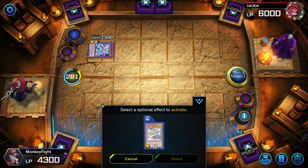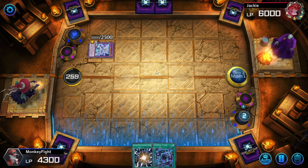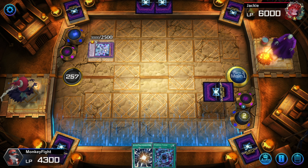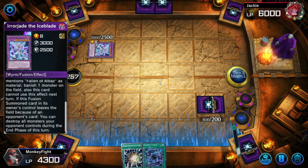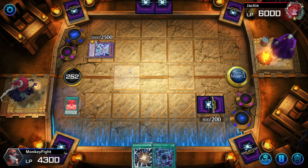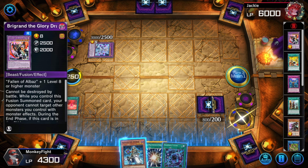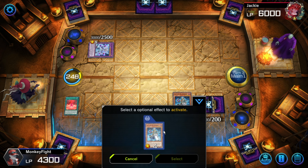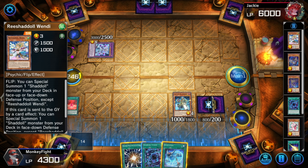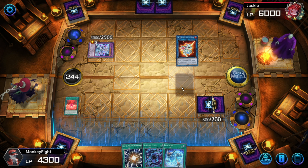Chainlink 1: Beast. Chainlink 2: Windy. We're going to set another copy of Beast — actually, we're going to be destroyed on the end phase, so let's rethink. Setting Beast wouldn't be the best option; setting Hedgehog would, because it's going to get destroyed. Magical Meltdown — oh, that's better than what I was going to do. I can do so much now. That opens up so many plays.